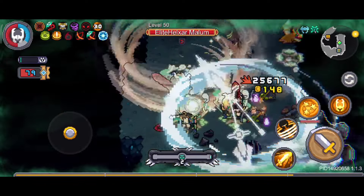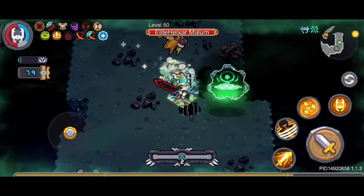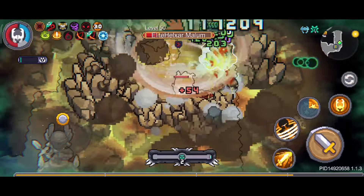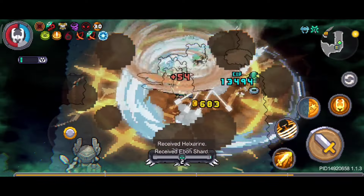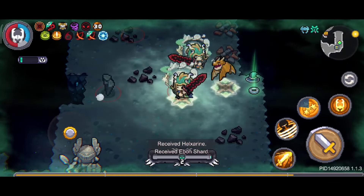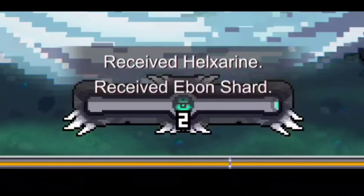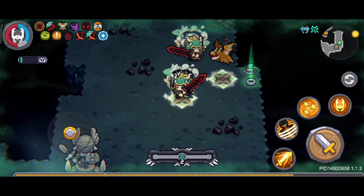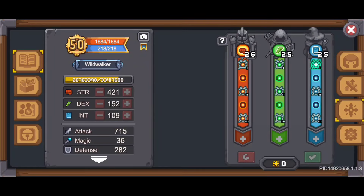Hell Air Stones can be obtained after defeating Elite Hell Air, and they can also be dropped from regular monsters and bosses. Apart from that, you can also use the Hell Air Stone to open Apex status — this is only for Season 1 characters.